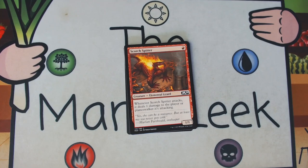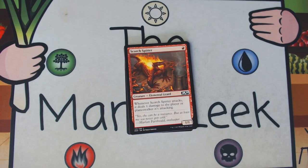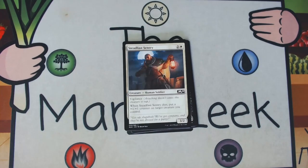Scorch Spitter is up next. Scorch Spitter is one single red mana for a 1/1 creature — elemental lizard. When it attacks it deals one damage to the player or planeswalker it's attacking. This is a fine aggressive card if you're going into a solid mono-red deck, and it does get some synergy with Chandra's Spitfire, Goblin Smuggler, and being an elemental. That all makes this card about a quarter step below fine — you're never first picking this and you're cutting it a fair bit, but in certain situations it's slightly less than fine.